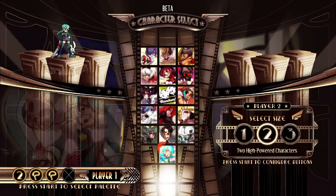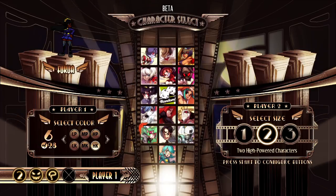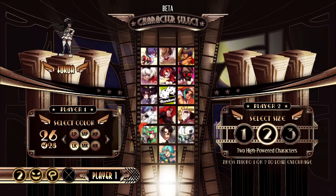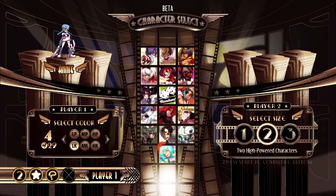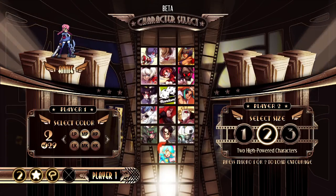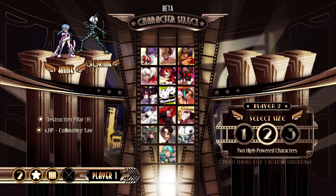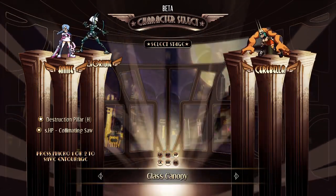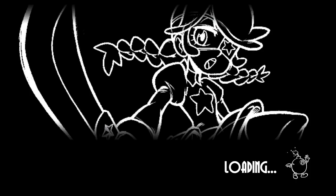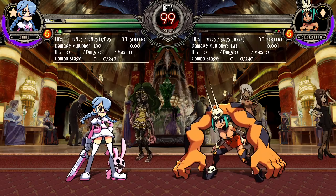They added more color palettes to the game — they added some new ones. Annie has a lot of locked ones, so we're gonna use the white one; I like the white dress. So, Robo Fortune now has some new stuff.